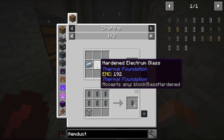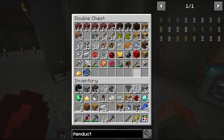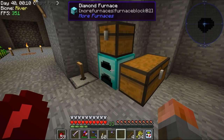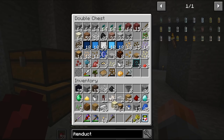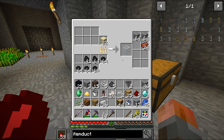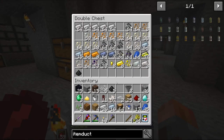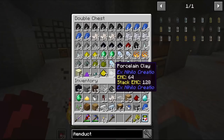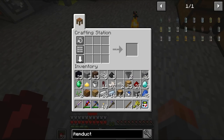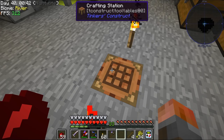Regular item duct needs tin and some kind of glass — any glass is probably fine for the initial tier. I've got glass panes but not glass, so let's get some sand cooked up into glass. There's the glass and tin. Do I have any tin cooked? I do. And we're going to need some servos — that needs redstone and some iron. Let's get a couple of servos going.